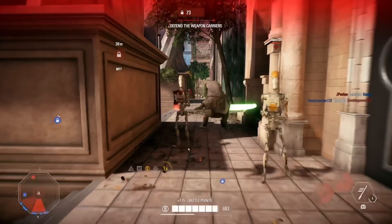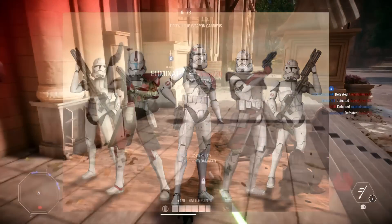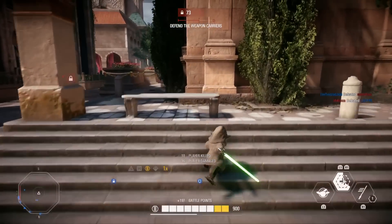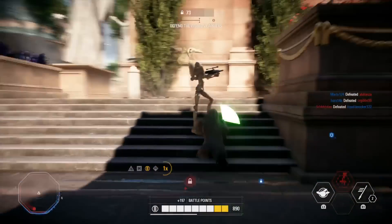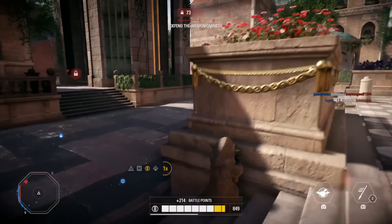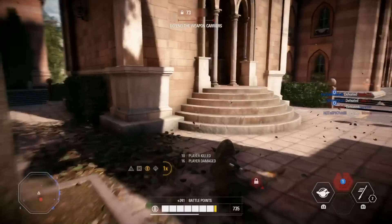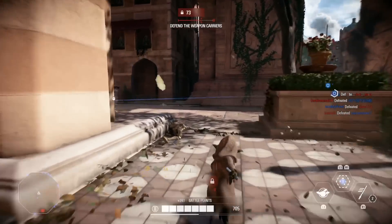The first skin confirmed is the 91st Mobile Reconnaissance Corps. It's been confirmed by the latest roadmap and is releasing in the September update on the 25th. These clones served under multiple Jedi Generals during the Clone Wars, the most recognizable being Mace Windu. They appeared in roughly nine or ten episodes of the Clone Wars and briefly in Revenge of the Sith. I hope these look really good in Battlefront 2 — they can look a bit plain, mostly white with a little red, so I hope each class has its own diversity.